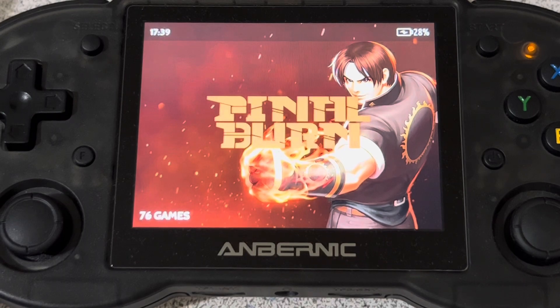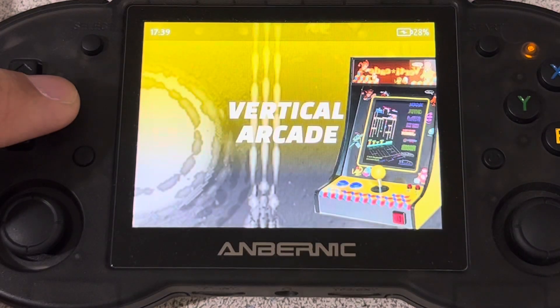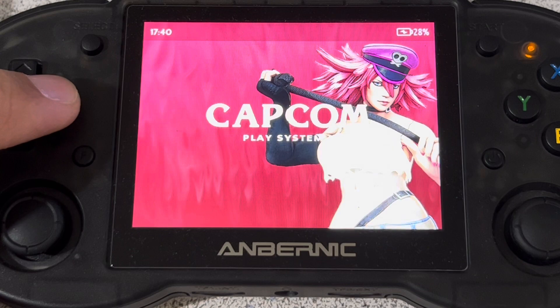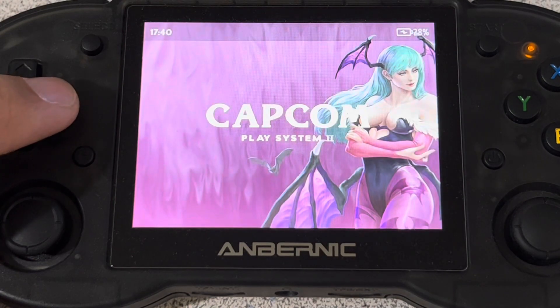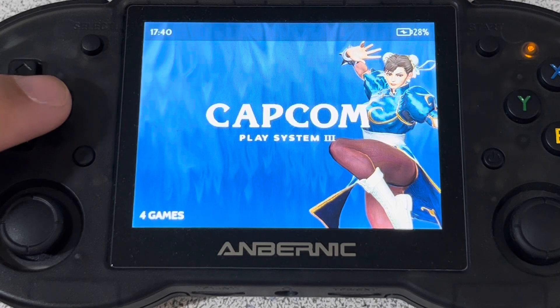Starting with Final Burn, you have 76 games available. For your MAME emulator, 22 games available. Vertical arcade games, 307 of those. The Wonderswan Color, 66 games. Your Capcom Play System 1, 64 games. Capcom Play System 2, 29 games. Capcom Play System 3, 4 games.